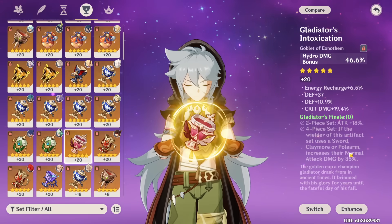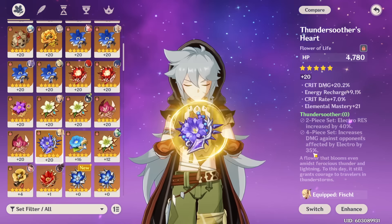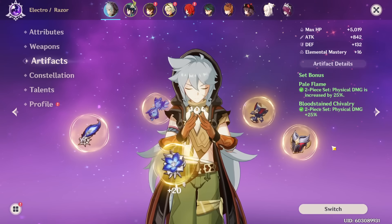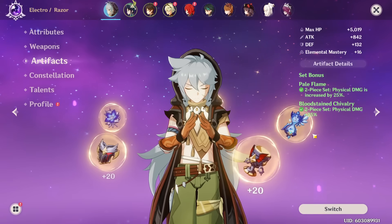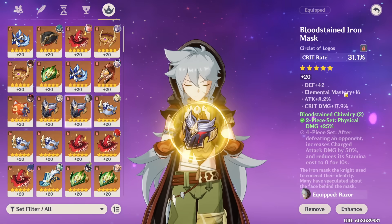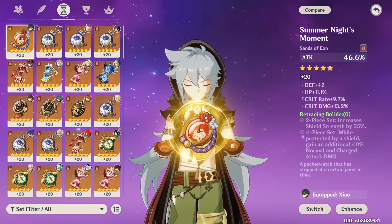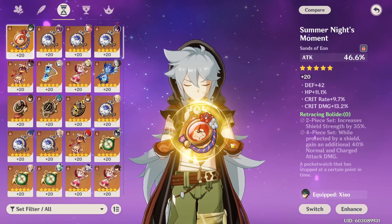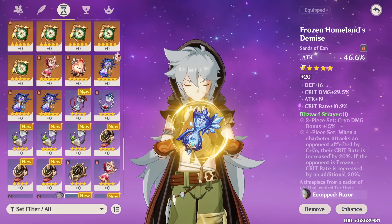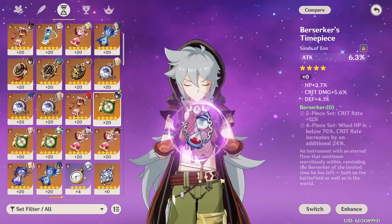If not Pale Flame four-piece, there are good alternatives: four-piece Gladiator for 35% normal attack damage and 18% attack is pretty good; four-piece Thundersoother was my personal favorite before Pale Flame, with 35% damage increase against electro-affected enemies. You can also mix two-piece Pale Flame with two-piece Bloodstained. The Retracing Bolide set can be a good alternative, especially with the Unforged claymore. For early game without five-star artifacts, the Berserker four-star set is recommended.